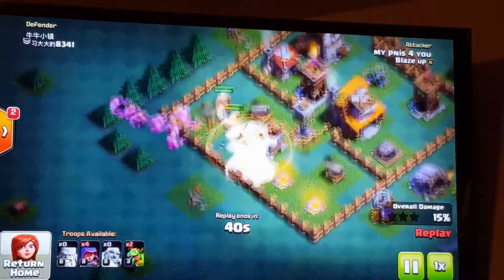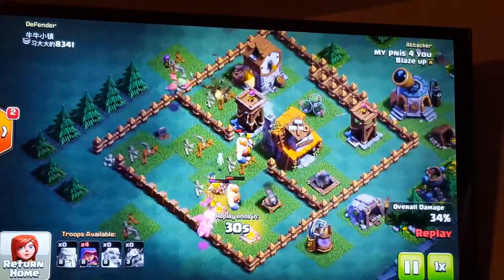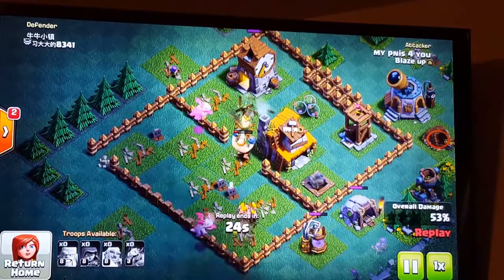And of course, Rage Barbs — you want to throw them in too, because they will help out a lot. I threw them out because I knew the crusher area wasn't working, so I knew that wasn't going to be an issue for me. See, they're just crushing. And once the air defense is down, I threw my Baby Dragon just in case, but I didn't really need it.